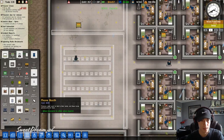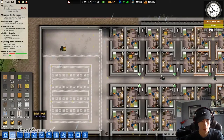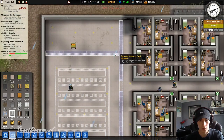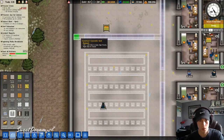Let's build this canteen. We can start with the walls. We can put a door there, and a door there. And then to get into that kitchen, we can put a door there.